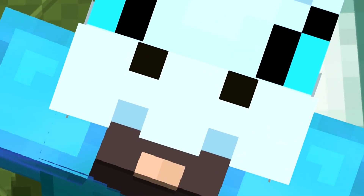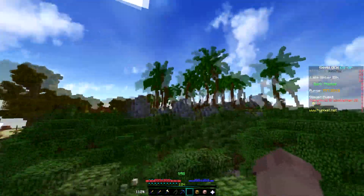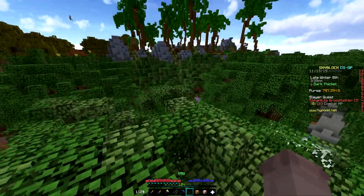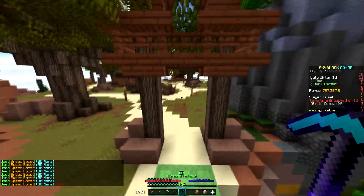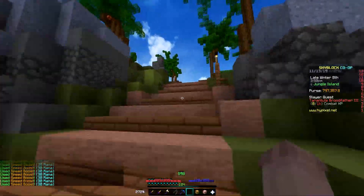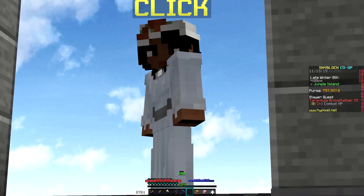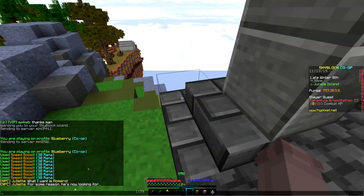First things first, you want to find Juliet. Go to the jungle island, or forest island — basically just come from the spawn near the graveyard area, go all the way up, take the launch pad up to Savannah Highlands, go up here, and you'll see this place. Go up the stairs and across this island and you can see Juliet right here. At any point if you're lost, just play back the video.